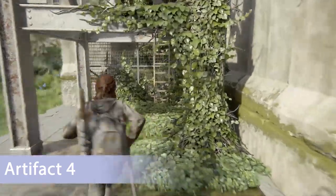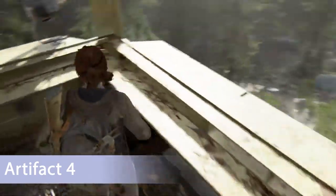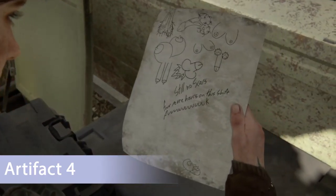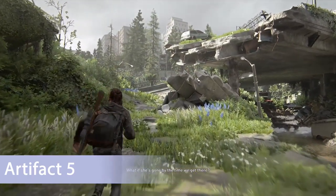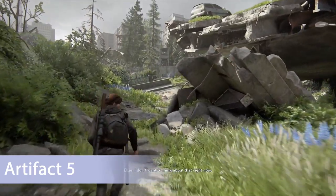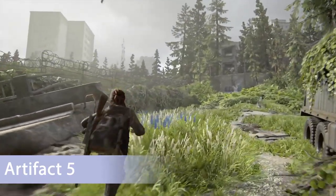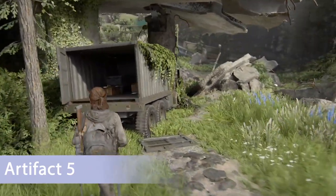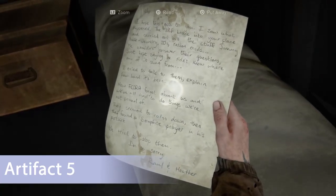Once you leave that area there's a tower on your right — you'll find the artifact at the very top on the desk, left behind by what I think was Picasso or Michelangelo, one of those famous artists. Once you make your way down to the bottom of the tower and cross the river, you'll notice a mural on the left of the Lady of Hope — and there's a truck over here with ivy growing over it, with an artifact on the ground inside.